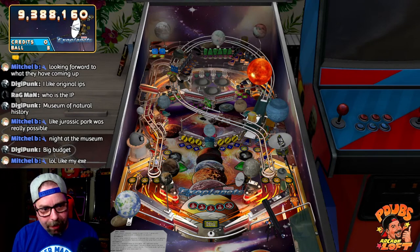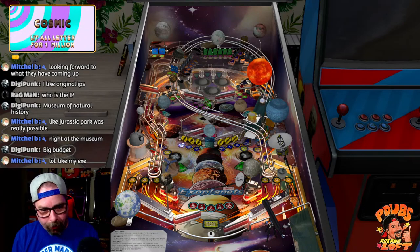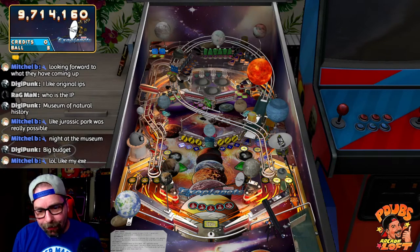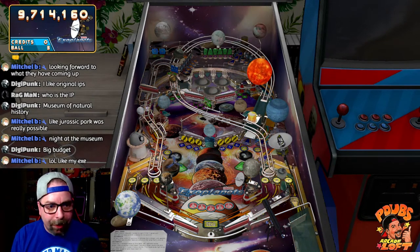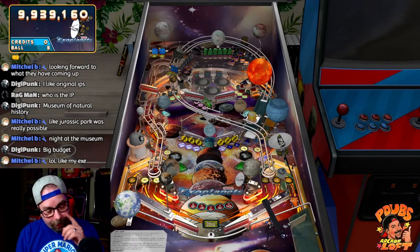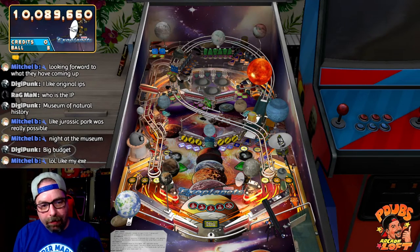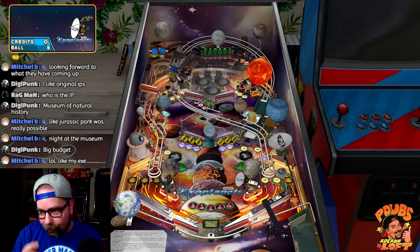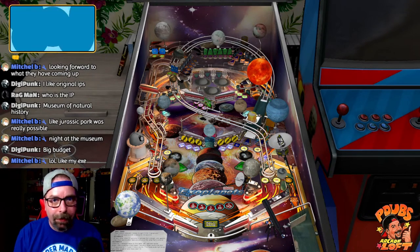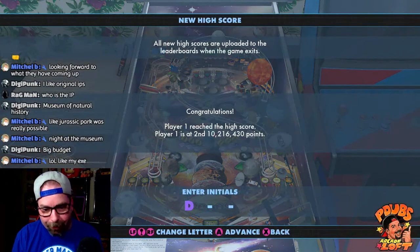Jurassic Park on a real pinball machine — like a Stern Jurassic Park — those would be what you might call six-figure type IPs. Do you think AtGames has the footprint to bring that kind of stuff on board? Do you think they're going to spend one, two, five million dollars on that kind of IP? They're not going to make their money back.